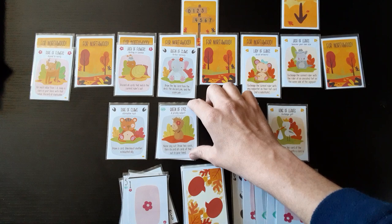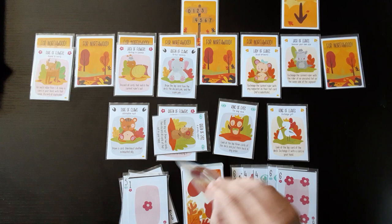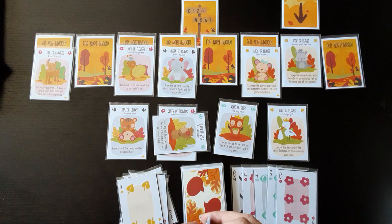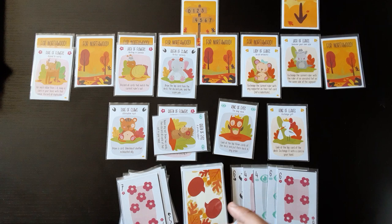I'll use this guy — I'll name a suit and draw two cards, then discard the suit I named. I'll name leaves because I have too many trumps. There's a leaf — discarded. Still not good. Let me see what the next card is — I'll lose that one. Not looking good.